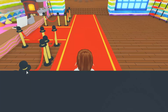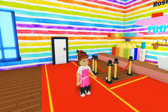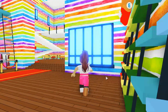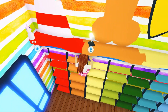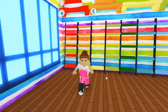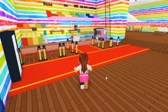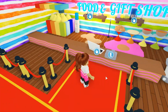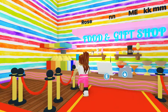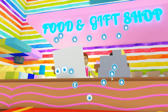So when you first walk in you have this nice red carpet. And you see over here there's these shelves or ladders if you want to call them, to have a look at the gifts that you can get from the gift shops. So you can get souvenirs from your favourite movie or show. And then as you can see I'm in this outfit — that's because this is the food and gift shop outfit.